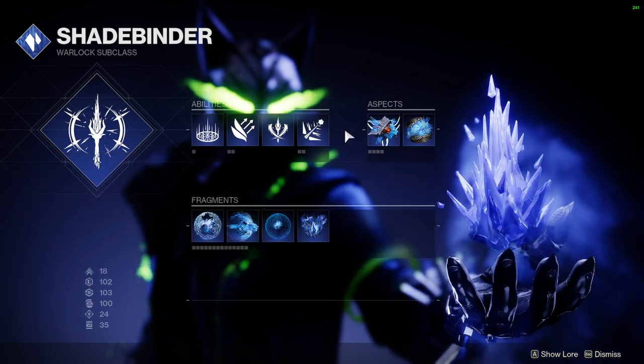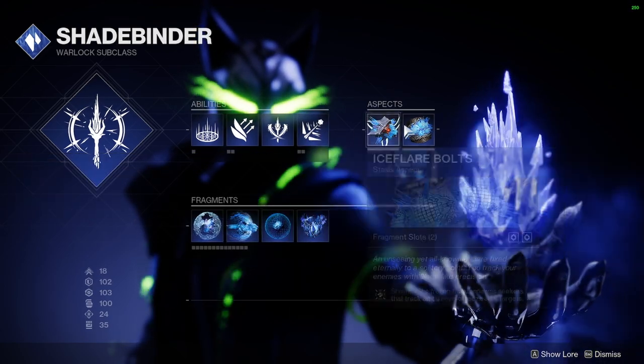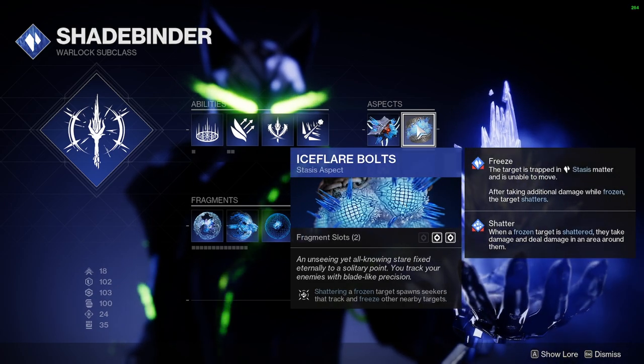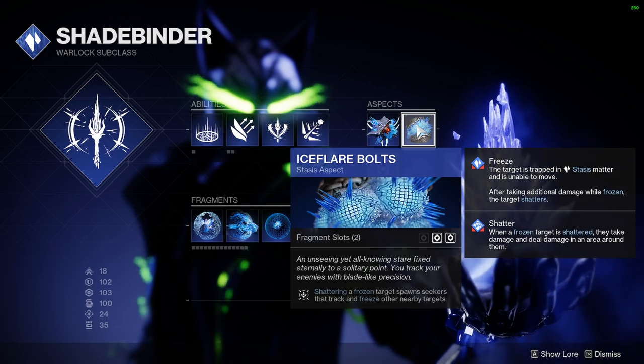To spawn Stasis Shards, we're going to be using Glacial Harvest, and then you'll want Ice Flare Bolts so that after you've shattered a target, a nearby one will also be frozen. This helps the build get some crazy add clear.